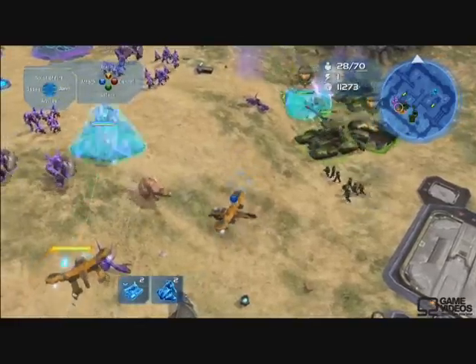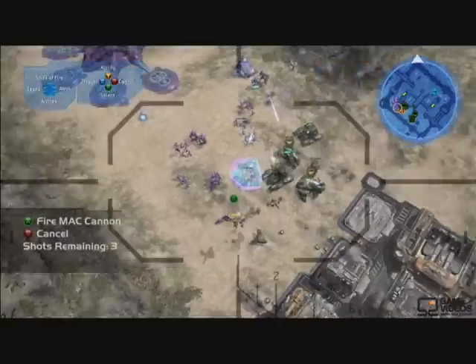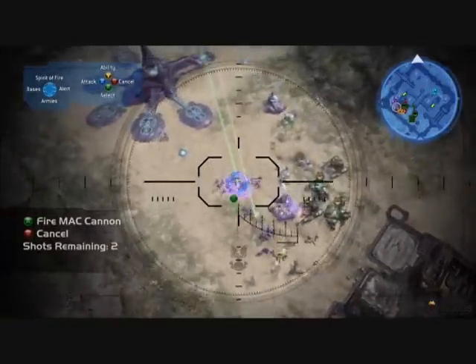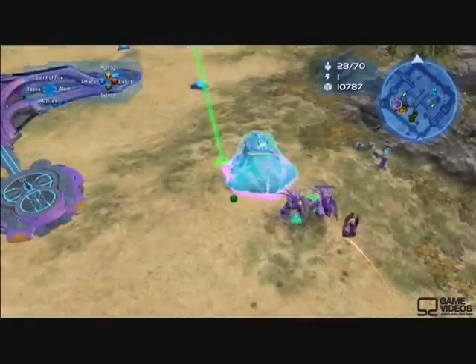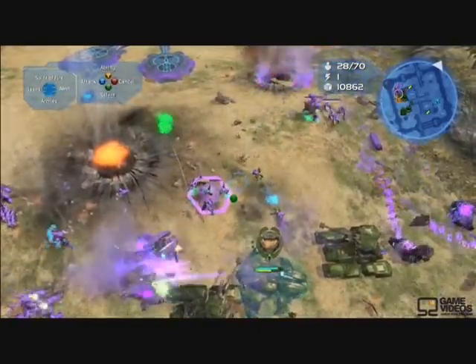We can do maybe a Mac Blast on this other group coming in. These are powers that you're asking the Spirit of Fire to call down for you. Mac is sort of like a sniper rifle, whereas the carpet bomb is more like a grenade — they have different strategic uses.